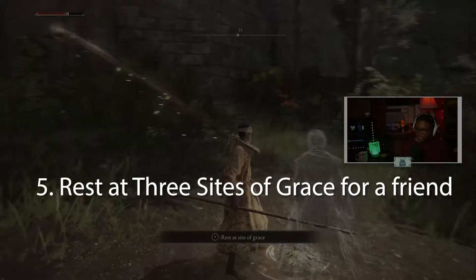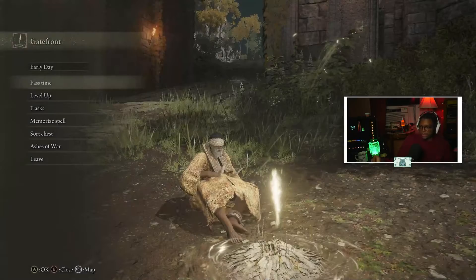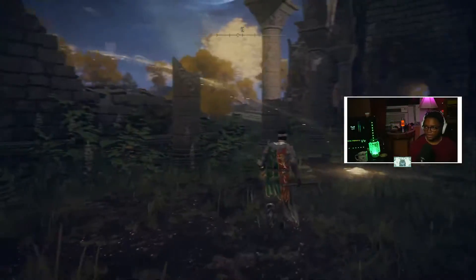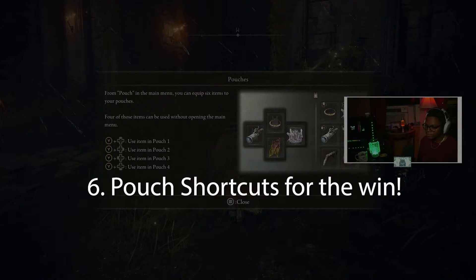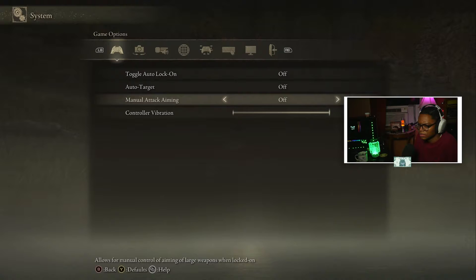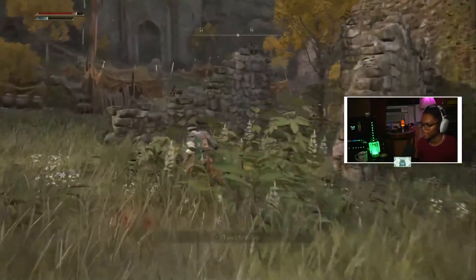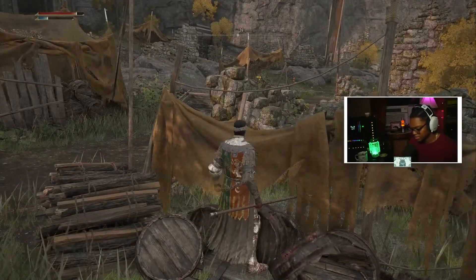After you do this, please don't forget to rest at at least three Sites of Grace — meaning you sit down at the locations — because you get a surprise that'll help you along the way. Be on the lookout for these golden lights; they can actually lead you to a Site of Grace if you get stuck. A couple other quick things: use your pouch as a shortcut key. And please turn off auto-lock and auto-target — it'll mess you up in the long run. The last thing you need is to fight a boss with multiple enemies and have your camera unable to decide who to target, and then you die from a boulder.